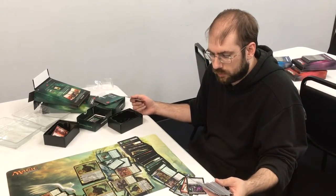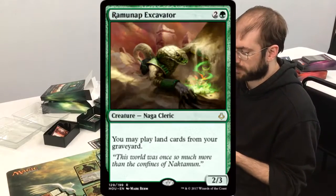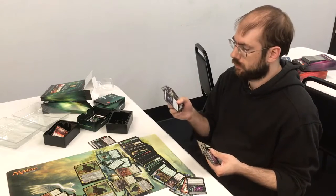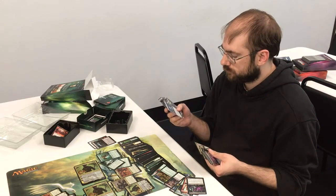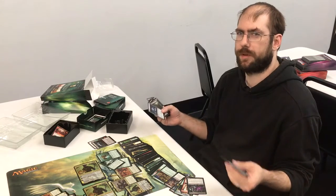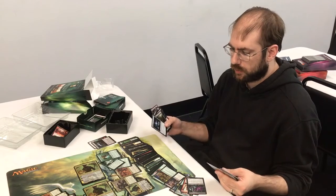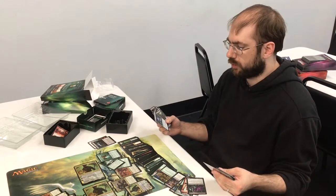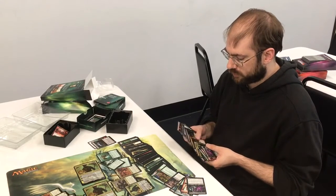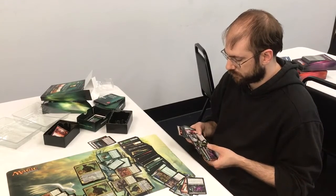Big upgrades are probably going to be Life from the Loam. For some upgrades that are a little bit on the cheaper side, you can pick up a Ramunap Excavator — and honestly for this deck that's probably one I'm going to put in for Sol Ring, just because those are play-lands-from-your-graveyard effects. This deck is going to be capable of dumping heaping piles of stuff into your graveyard, which is pretty good. There are a lot of people that play graveyard-based strategies in Commander, and this is probably going to be another deck doing so.